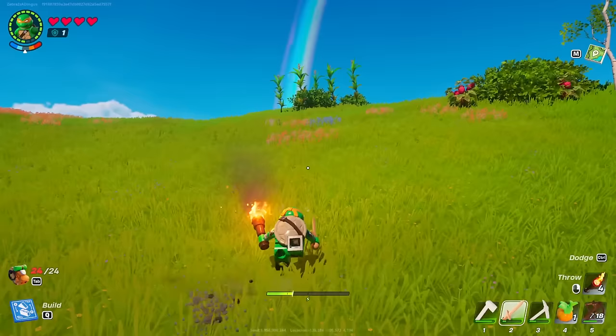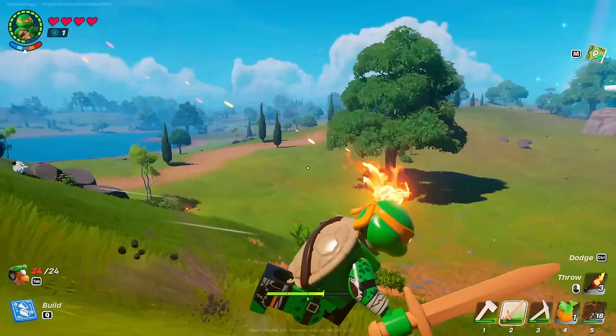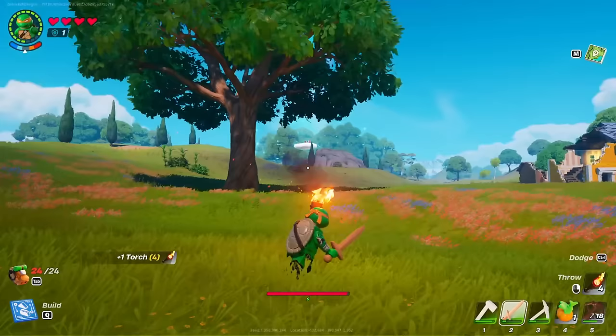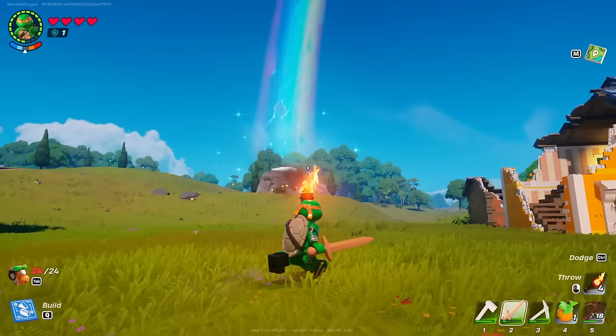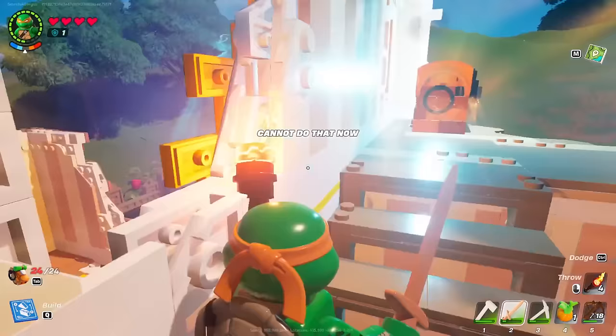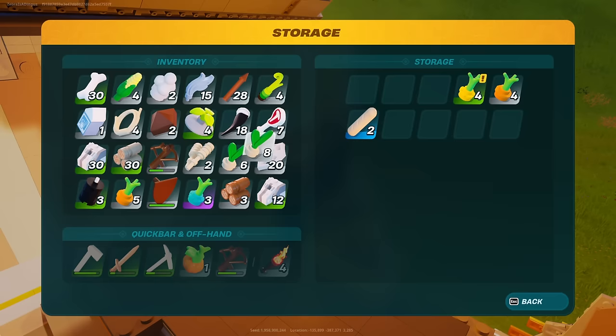We'll look around as we're having fun to see if we can find anything more. There's something glowing — a rainbow thing over there. I accidentally threw my torch again. Oh, a golden chest — it's glowing! I get some bread, some arrows, and wheat grain. Nice finds.